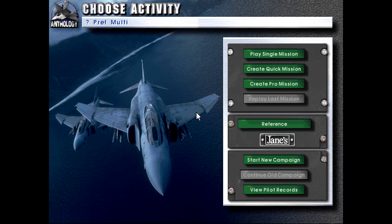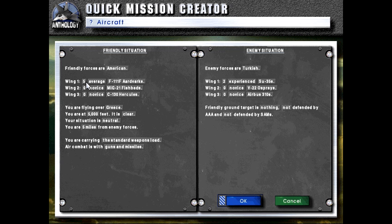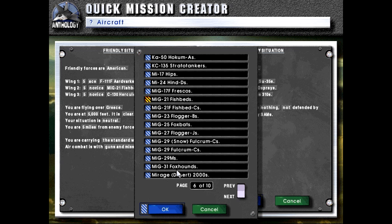Hello and welcome back to Let's Play James Fighters Anthology. Today we will be going through the F-111 Aardvark, or as it's sometimes called the FB-111. This is an aircraft very similar to the Su-24 Fencer — it is a supersonic aircraft with variable geometry wings, designed as an interdictor to go behind enemy lines and bomb targets. Its doctrine involves making supersonic dashes at low altitude to penetrate enemy airspace and reach the target.